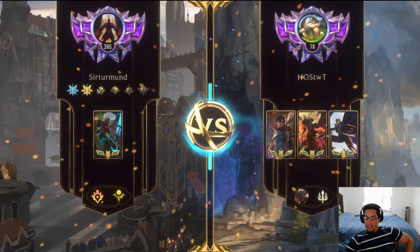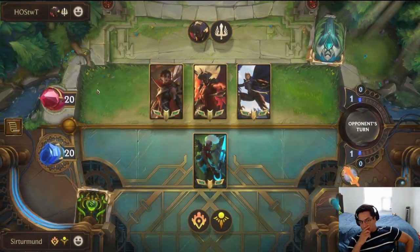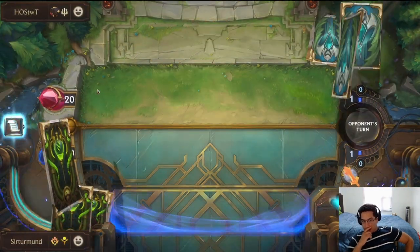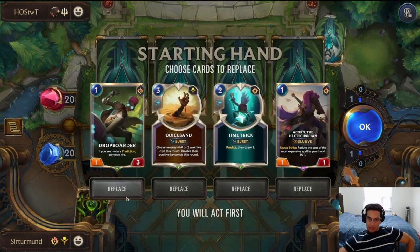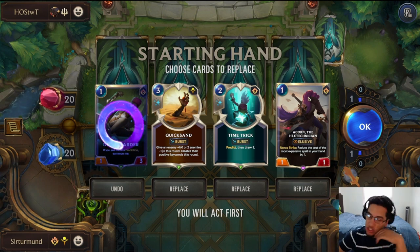In this matchup, we're going to face Bane, Aatrox, and Queen. So if we can get our cats to be really big, that could actually be a big deal. This Acorn is so good.